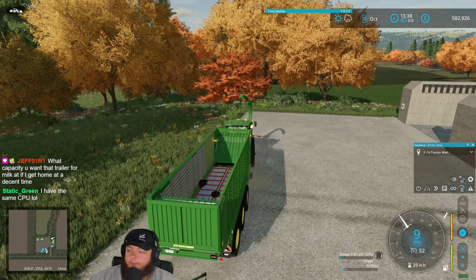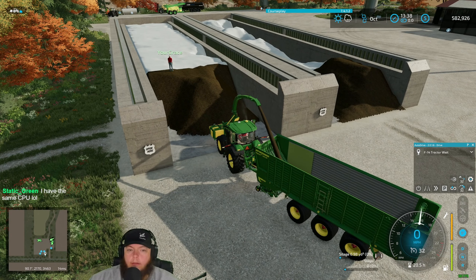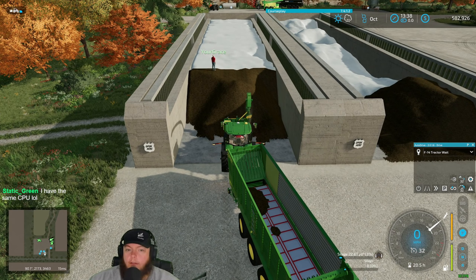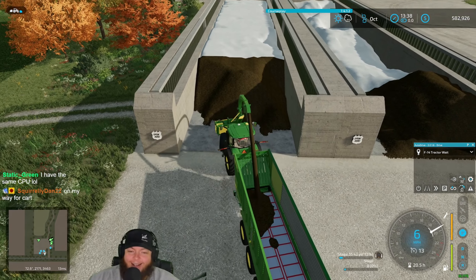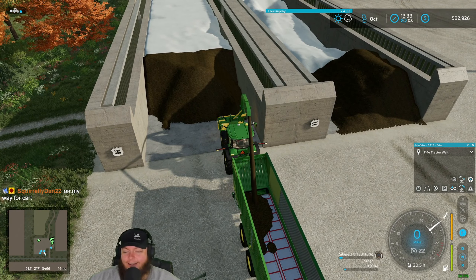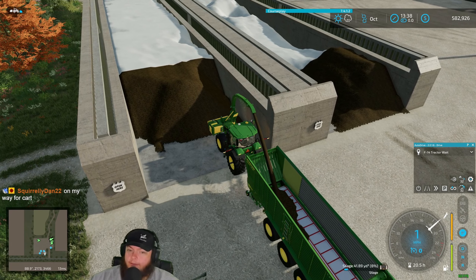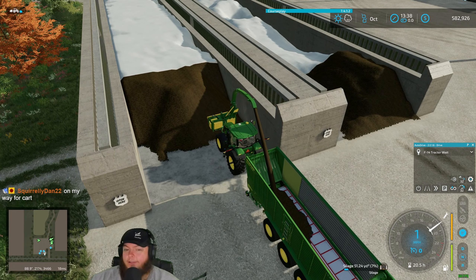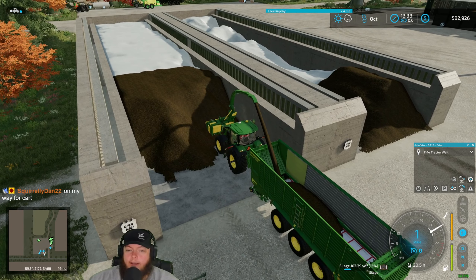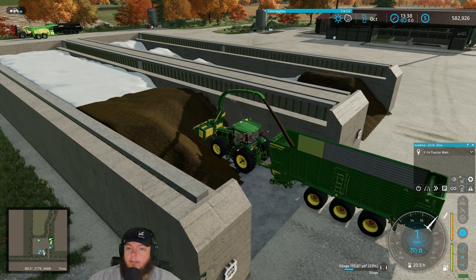You have the same CPU - nice. I'm gonna need a cart. Wait, you're standing in the bunker, what do you need a cart for? Oh man, that's funny. So chat, this is what we're gonna do - silage. We'll fill the cows and then any extra we'll throw in storage.